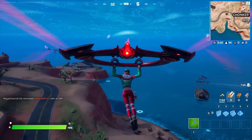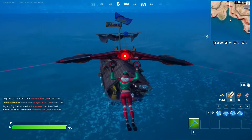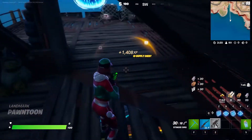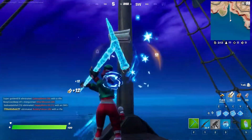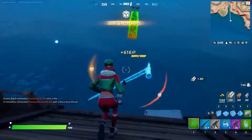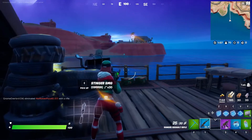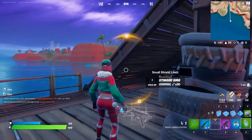I got a good drop. Going to open up the supply drop. I see an SMG and all. Let's pop shields before we do anything else. I don't see any lightning stones right now.